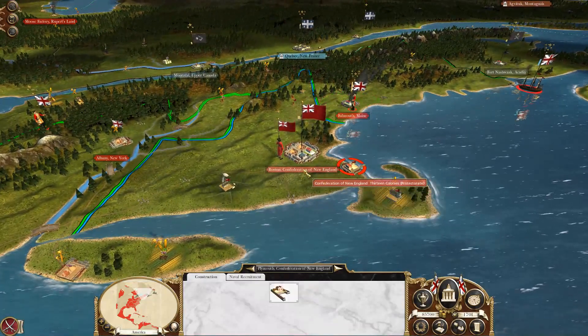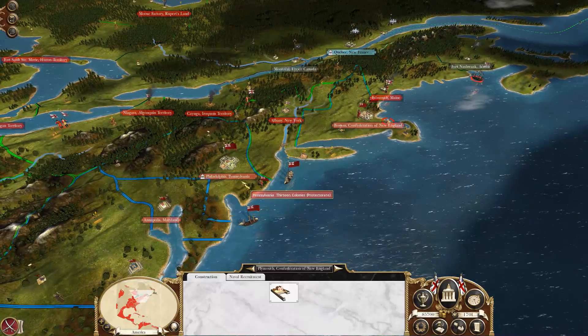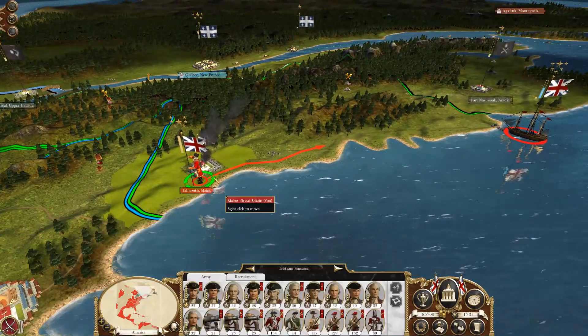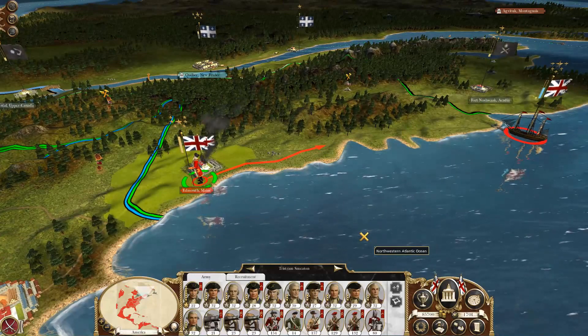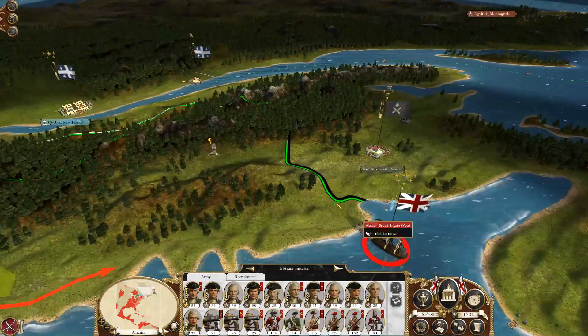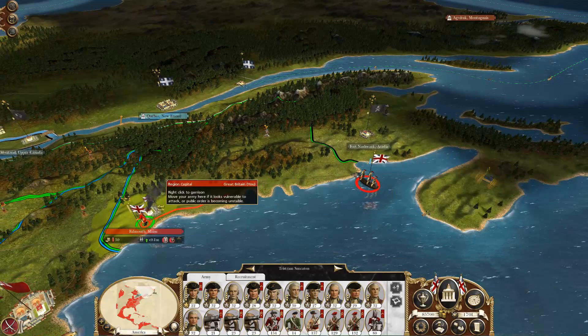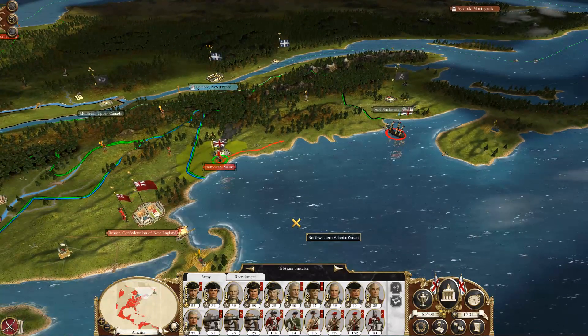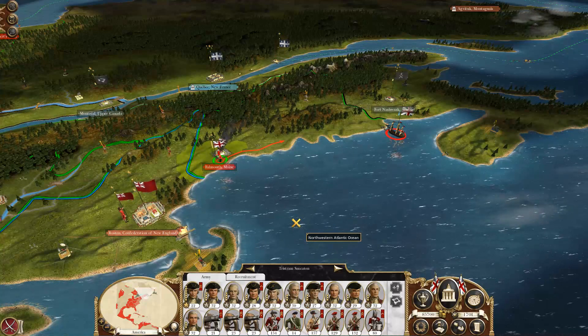I could have kept a trade agreement with them — oh, because it's not connected to the capital. Right. Doesn't matter. There's no point establishing a trade agreement with them; they're not going to live out the turn. So now we need to make our way to Fort Nashwark — Arcadia — whatever. Like I said, it's going to be a pure general rush, so I'll pause the recording and get over there.